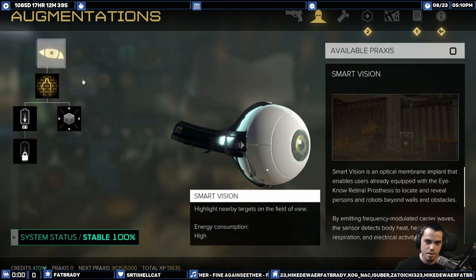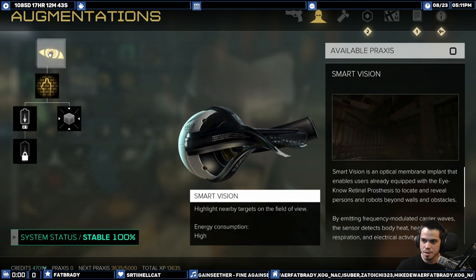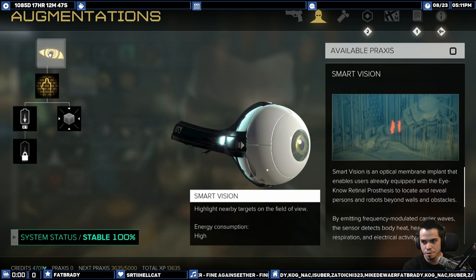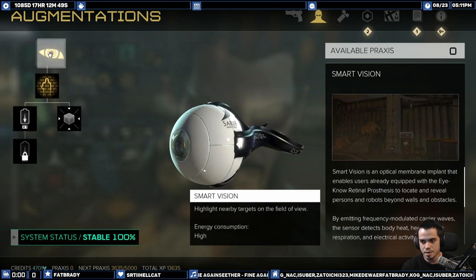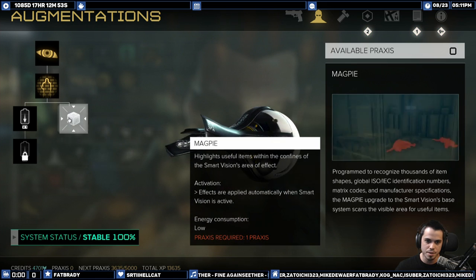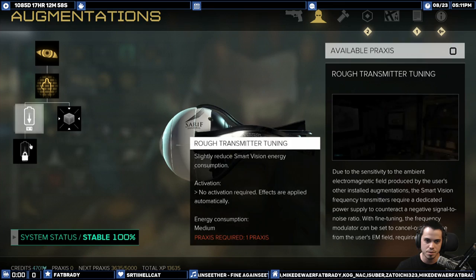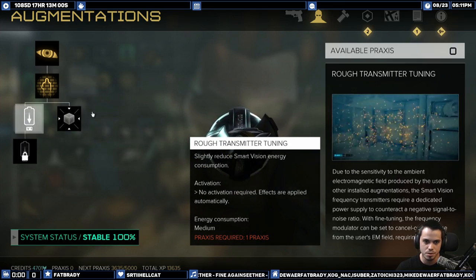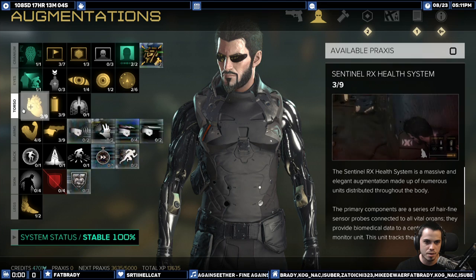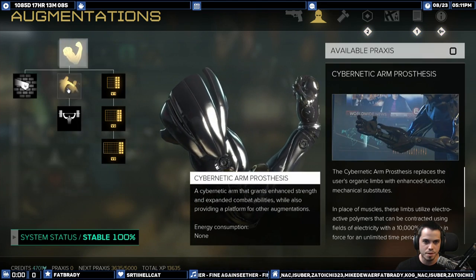The next thing I upgraded is Smart Vision — I really really like it. It helps me find secret things and see enemies. I'm playing stealth and trying to stay stealthy, so this is really important. There's an upgrade that lets you see through walls at items, not just enemies, and there are battery consumption upgrades too — didn't do those yet but I will.